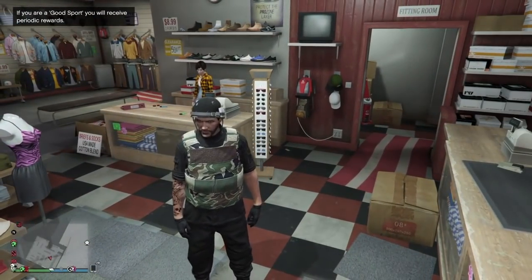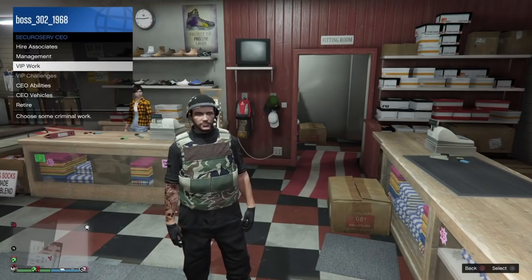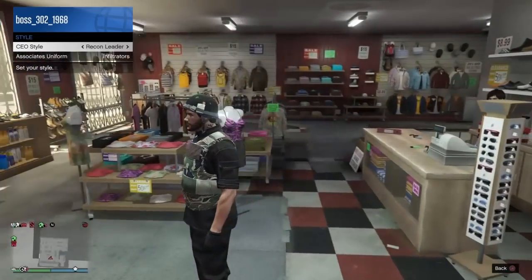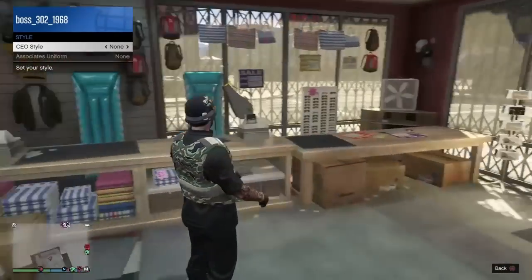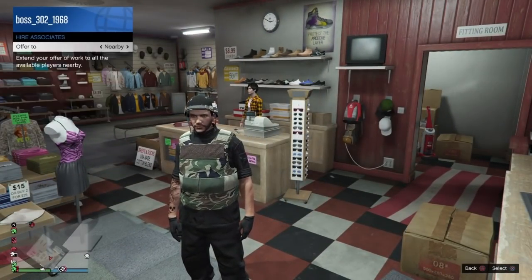Before you save anything, go to CEO Management, go to Style, and go back over to None. When you have None selected, you'll see you still have the outfit on. Now go ahead and retire from the CEO.